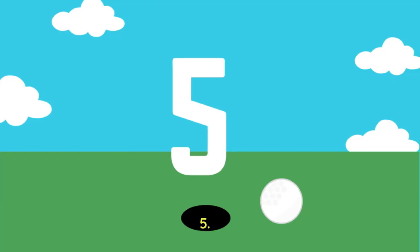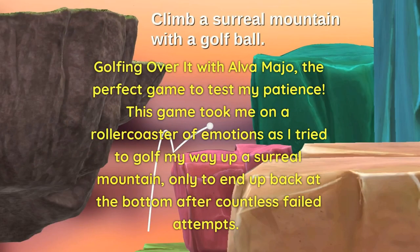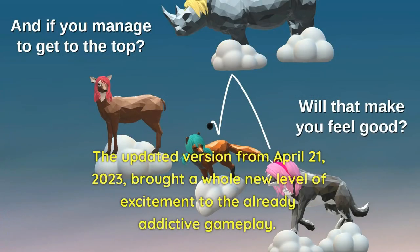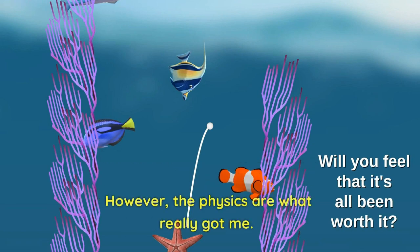Number 5: Golfing Over It with Alva Maggio — the perfect game to test my patience. This game took me on a roller coaster of emotions as I tried to golf my way up a surreal mountain, only to end up back at the bottom after countless failed attempts. The updated version from April 21, 2023 brought a whole new level of excitement to the already addictive gameplay. The controls are surprisingly simple — all I had to do was guide the golf ball using the touchscreen. However, the physics are what really got me.